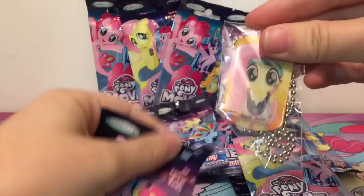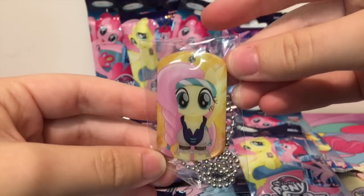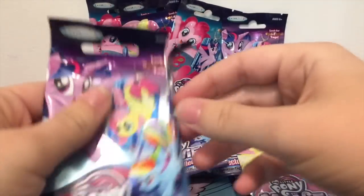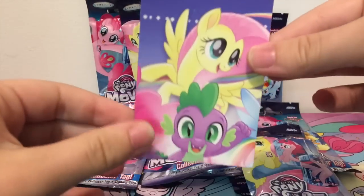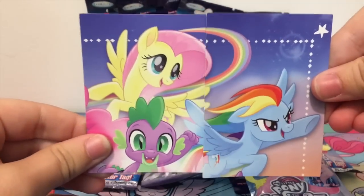Alright, who do we have here? Oh, we got one of the gold ones already! We have Pirate Fluttershy. That is awesome — super cool. And let's see what the card is. We have Fluttershy, and that is part of the puzzle card. So it goes together like so.